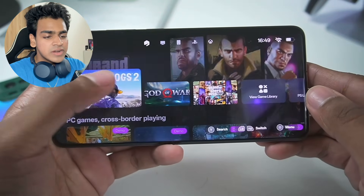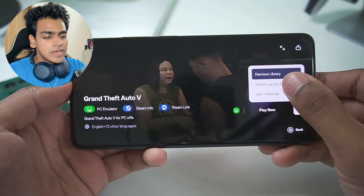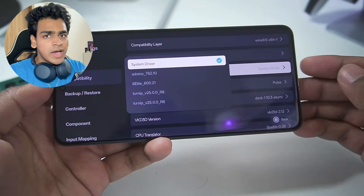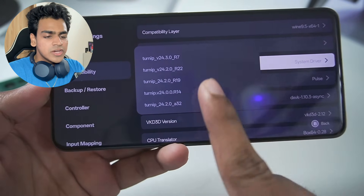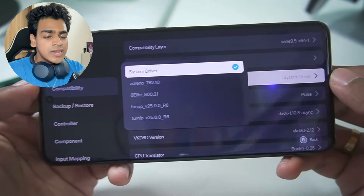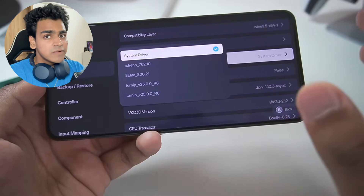If you have a MediaTek processor and still want to play games like GTA 5, tap on the game, then open game settings. Go to Compatibility and in GPU Driver, make sure to choose System Driver. By default, even on Mali GPU Android devices, importing games like GTA 5 will automatically select a Turnip driver, so you must manually change it to System Driver.